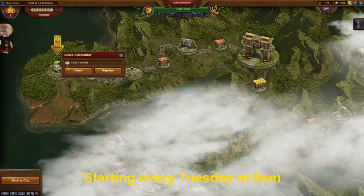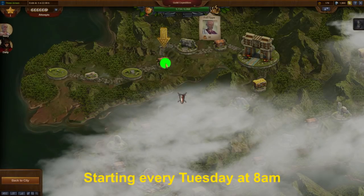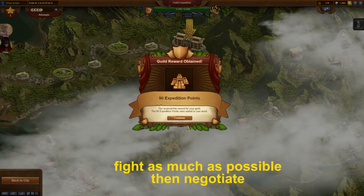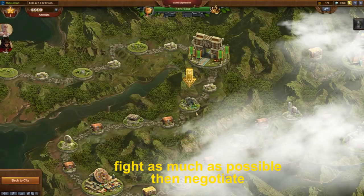Guild members can participate in the guild expedition. I highly recommend using that opportunity every week. You should fight as long as possible and afterwards continue with negotiating. The rewards, including the in-game premium currency diamonds, make it worth it. As negotiating is expensive, you will want to fight as much as possible.